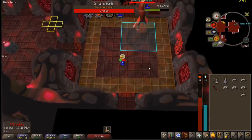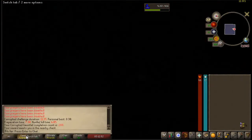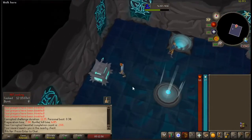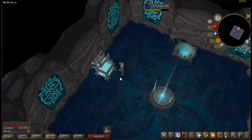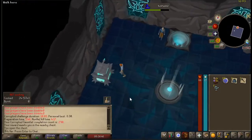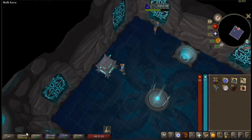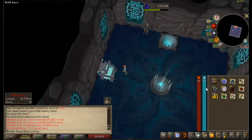That was close — almost ran myself right back through. Pretty slow kill. 289 — nothing. 290, 291, 292 — all nope. No drops from any of these kills.